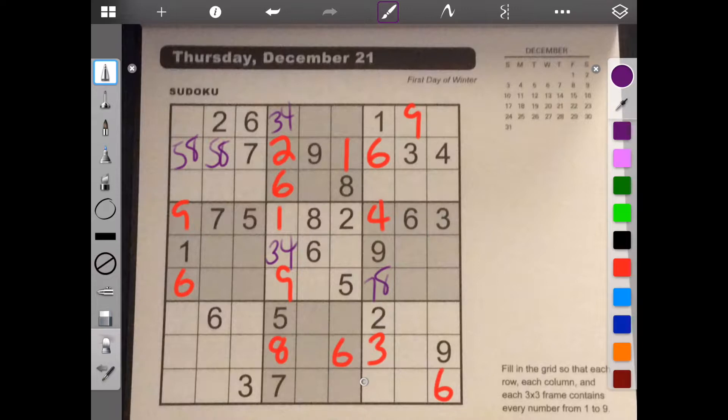Since we have 5 and 8 there, let's do the frame and see what numbers we need. We need 1, 2, 3, 4, 5, 8, and 9. But we already know where 5 and 8 go. So we need 1, 3, 4, and 9. And 1 and 9 can't go here, so that leaves 3 and 4. And since we got 3 and 4, this has to be 1 and 9.